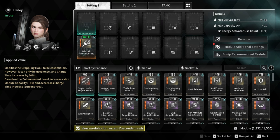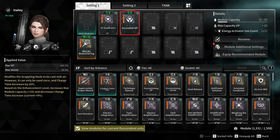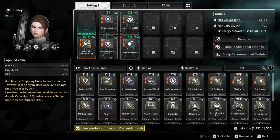For the HP modules, go for HP amplification and increased HP, increasing max HP by 445%. This will also reduce the total shield by 36%, but shields are practically useless because they don't benefit from any defense and elemental resistance. For the defense module, go for shield conversion and increased defense.